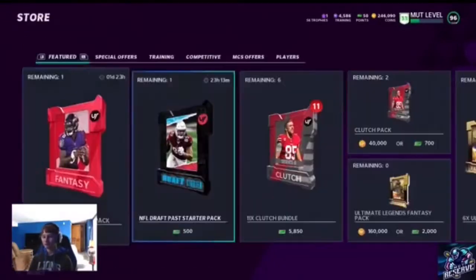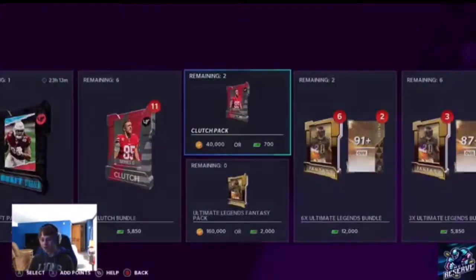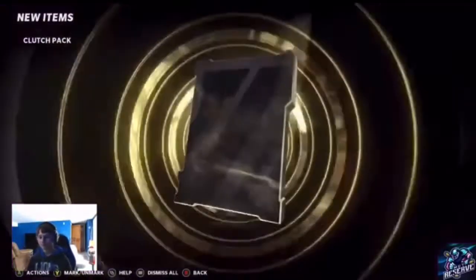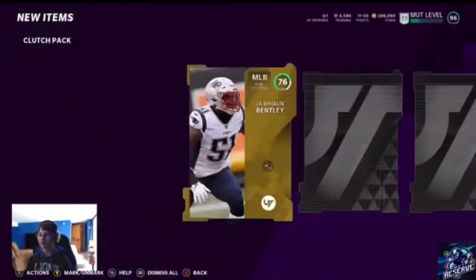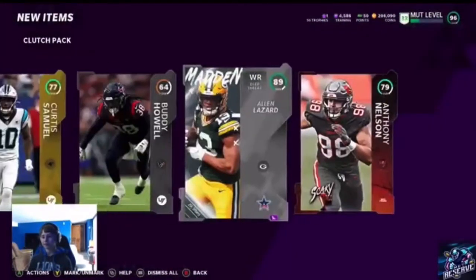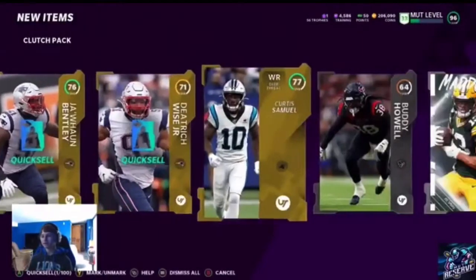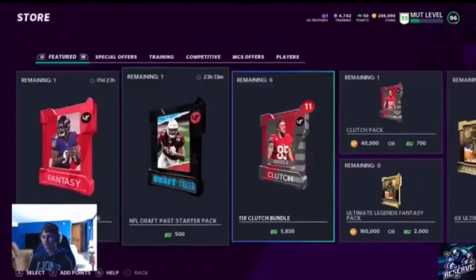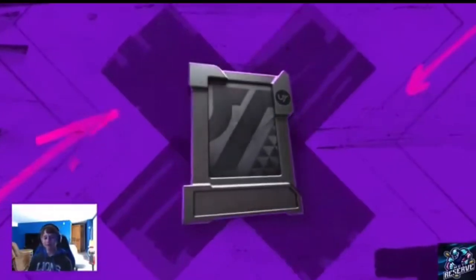We did all pros and those are trash — these packs are super good. Two packs left and we did not get our golden ticket yet. Another team standout — 89 island lizard — but these are fire right now. We got our last pack — can we end off on some last pack magic? We'll see.